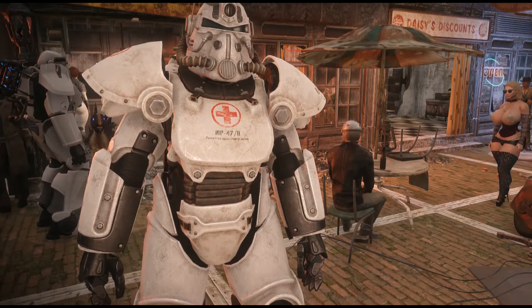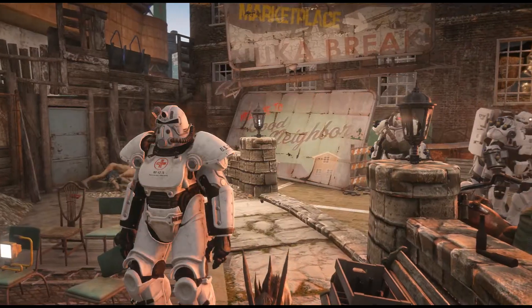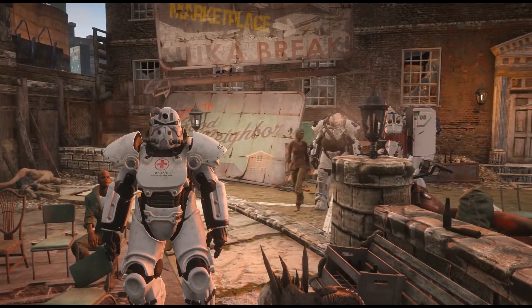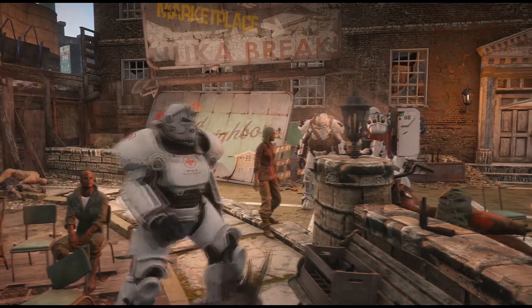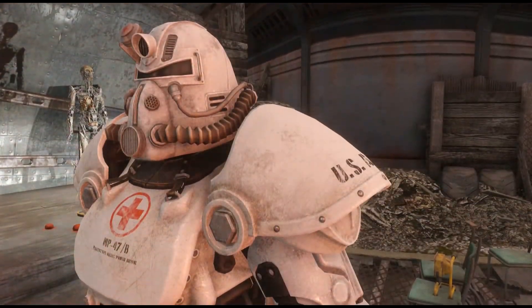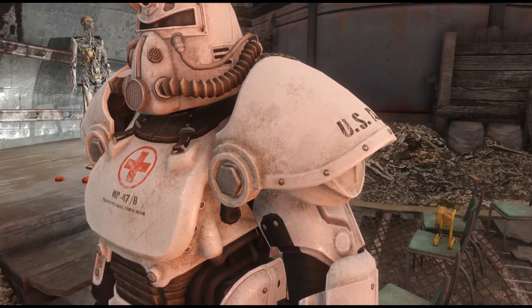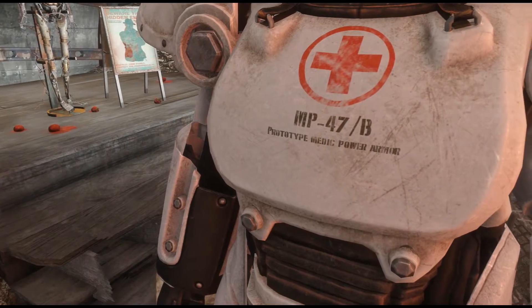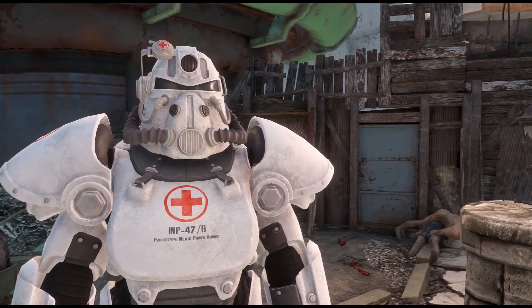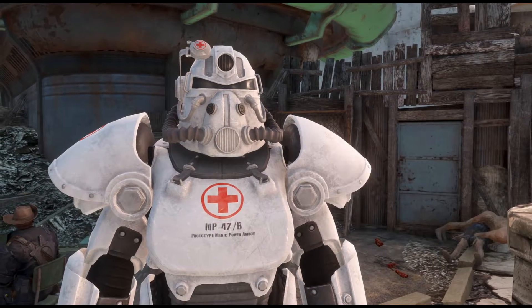Next is the MP47 T51 Medic Power Armor. This paint is unlocked from the very start of the game and gives bonuses to intelligence with all parts painted. It comes with rad scrubbers and a medic pump built in, so you can use those upgrades alongside others you choose to add. It will use stim packs when your health falls below 20%. There is also a cleaner, less worn version which I'll show here as well.